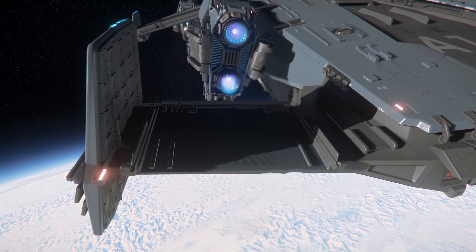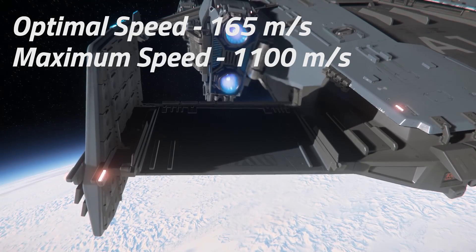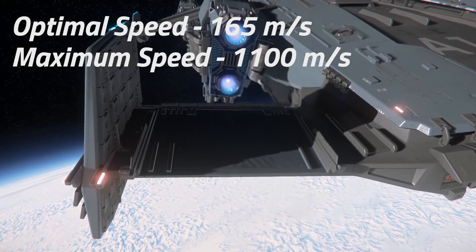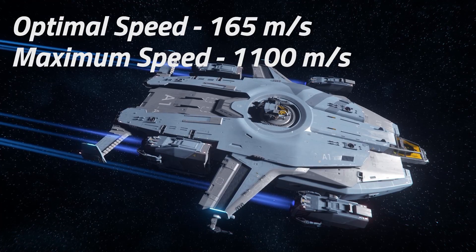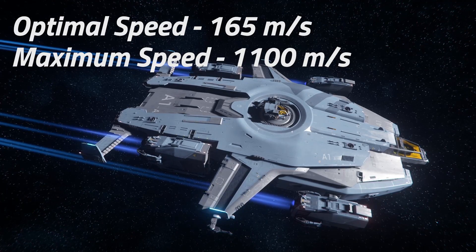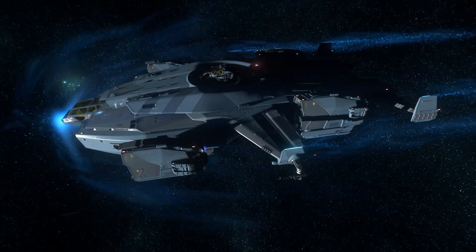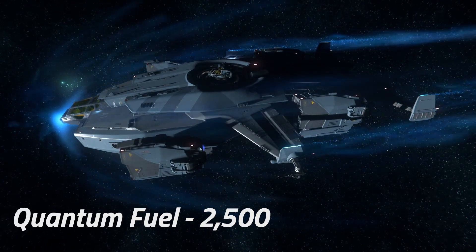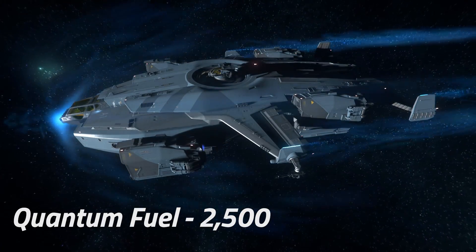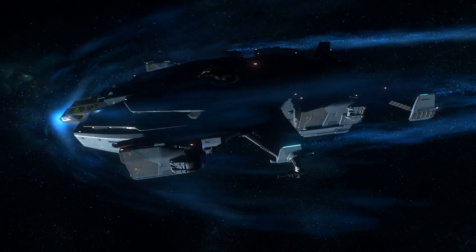The ship's four VTEL thrusters can push out an optimal speed of 165 meters per second and a maximum speed of 1100 meters per second, giving the Valkyrie a decent pace to get in and out of combat zones fast. Its standard size 2 Odyssey quantum drive is also very effective at getting the ship where it needs to be quickly and efficiently, and with 2,500 units of fuel in the quantum tanks, it can do several trips around Stanton before needing to refuel.